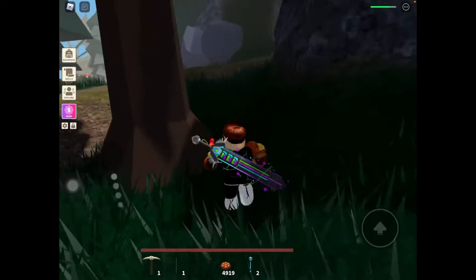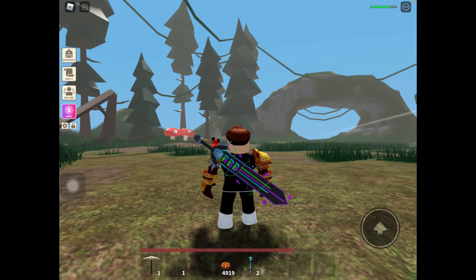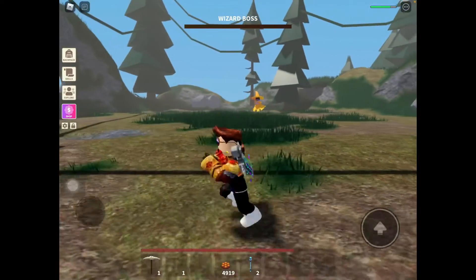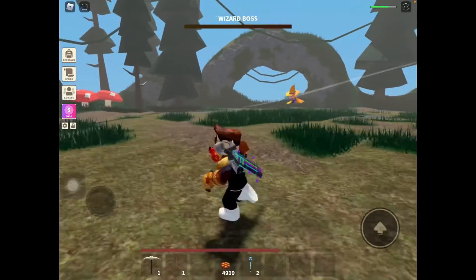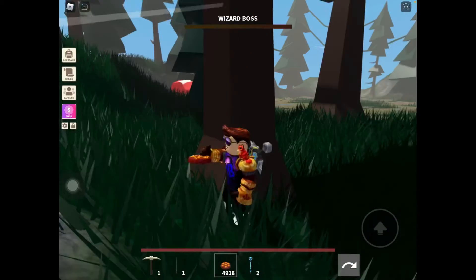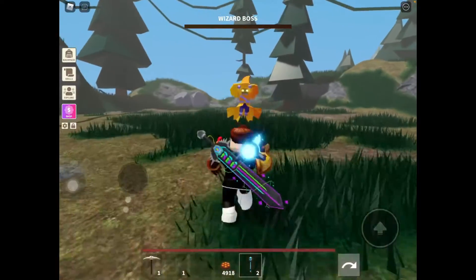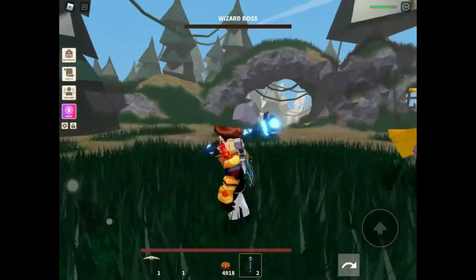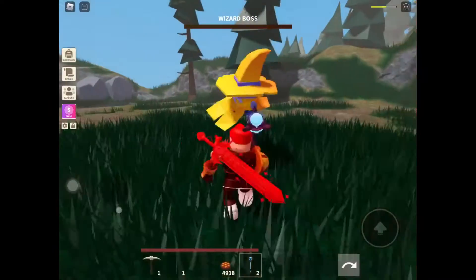Alright guys, and there you go - if you get killed by this wizard boss, you have to wait another 40 minutes before you can summon it again. That electric attack is really strong - if you don't move, your health will keep on going down. This boss is really strong, so you have to try not to get hit by it. It also shoots out like the title thing like the wizards do, but way stronger.